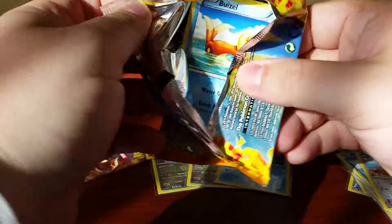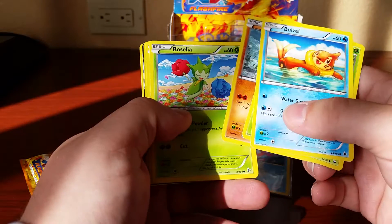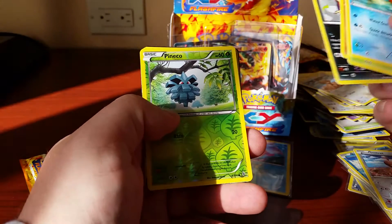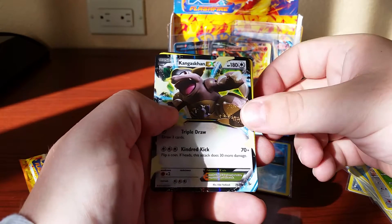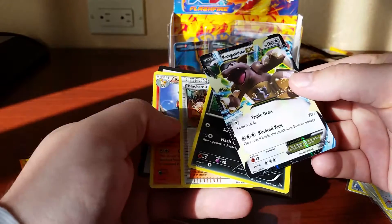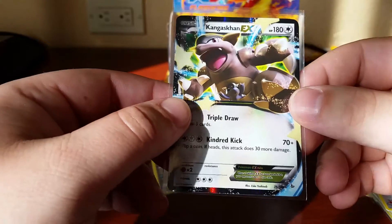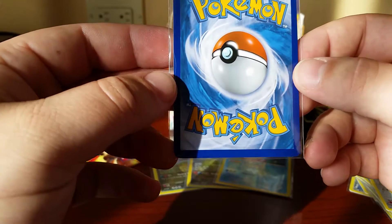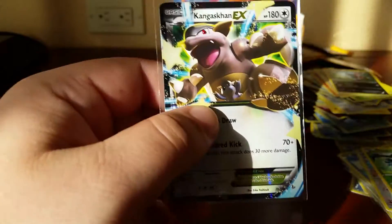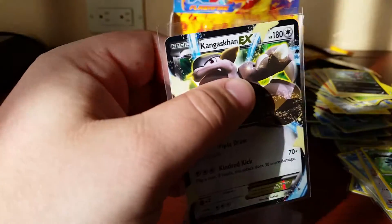Two packs left — let's hope for something good. You guys see that? Bump bump — oh man, here we go. Kangaskhan EX! Nice — we knew something was coming, we just didn't know what it was. And a code card for the Kangaskhan EX. Nice looking card, does have some wear from the factory so can't say it'd get a 10, but I can say it's gonna get graded.